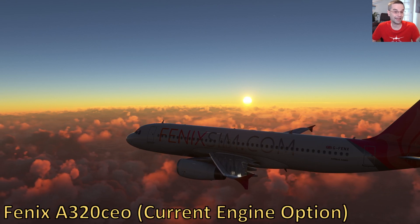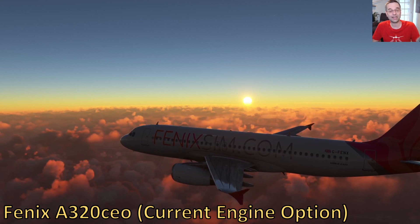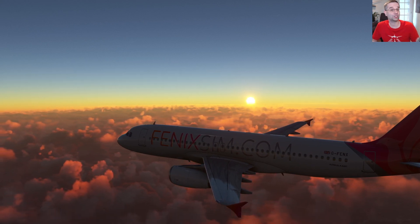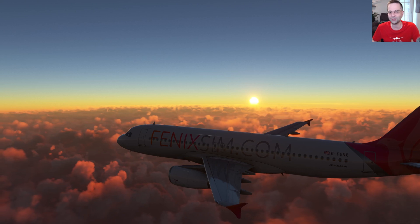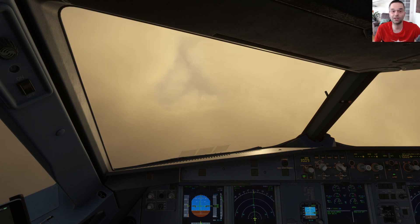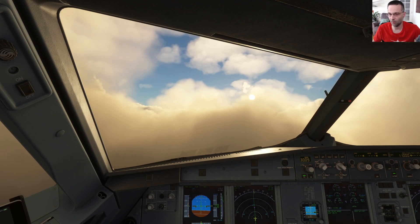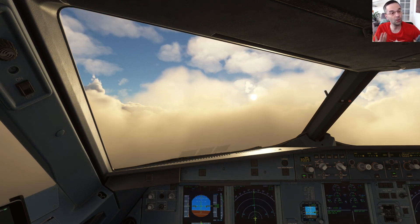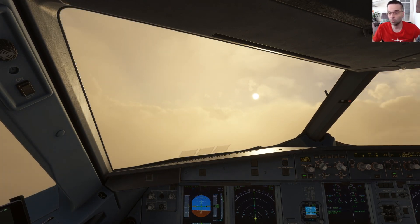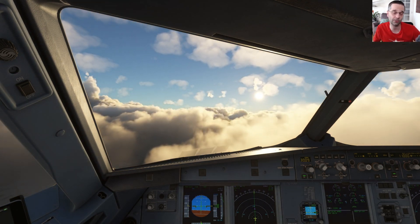The Phoenix A320, on the other hand, is an implementation of the A320 CEO, or current engine option, and it has both the Leap engines and the long-awaited IAE engines, which work a little bit differently and definitely sound a lot cooler. The Phoenix is widely regarded as one of, if not the most complete payware plane you can get right now. We'll look at how things are done in the Phoenix as a point of reference in case you want to invest in it.